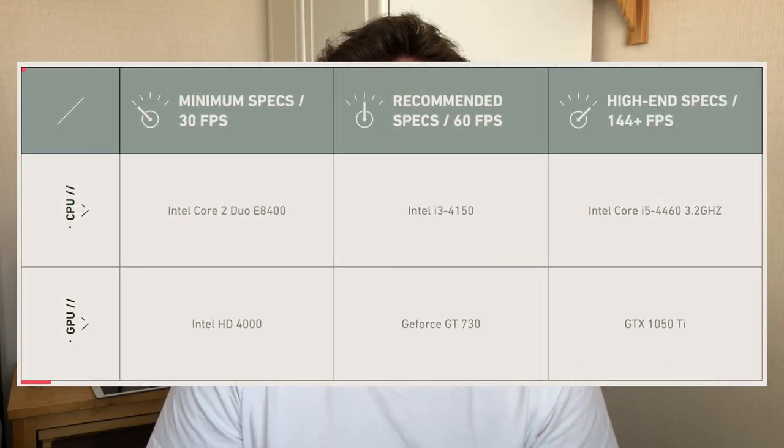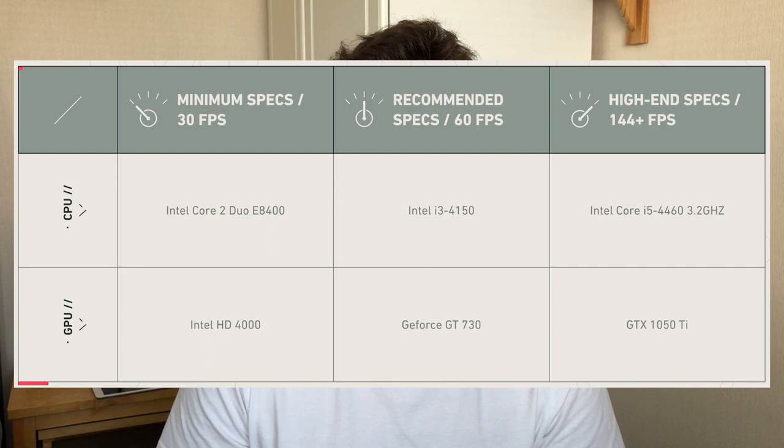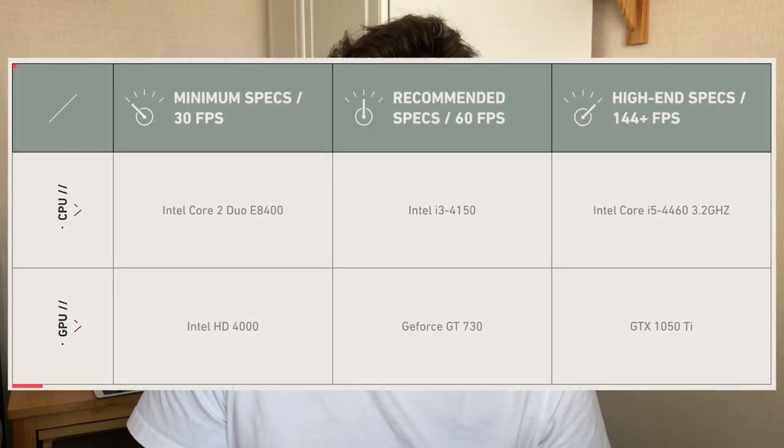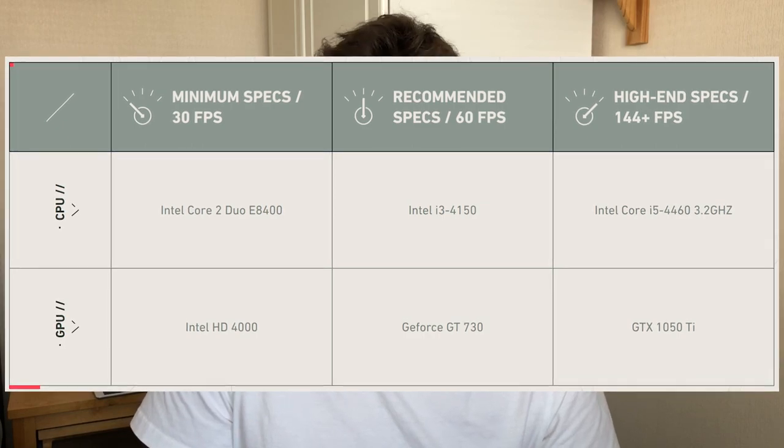The minimum system requirements for Valorant state an e8400 and Intel HD 4000 graphics. You can't use these two in combination because the e8400 doesn't have any integrated graphics, let alone HD 4000 graphics. So the specs we're using are a little better than this — the i3-530 is better than the e8400. But let's talk about actually getting this game to run before we jump into the test.